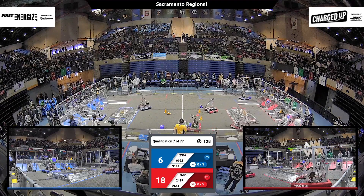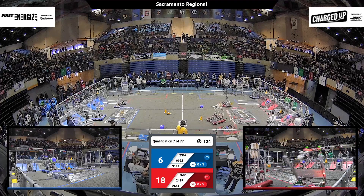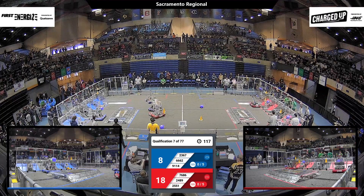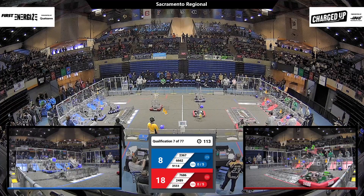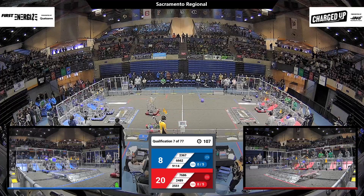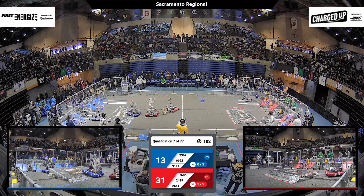Now the humans are in charge of their robots. We've got the Penguin Empire for the Red Alliance, 25-51. They've got a cone — they put it in the hybrid grid. Oh no, they're putting it in the middle level. That scores 3 points. And they pick another one up off the ground. So the Penguin Empire, 25-51, scoring for the Red Alliance. And in fact, the Red Alliance has jumped out to a lead of 31-13.